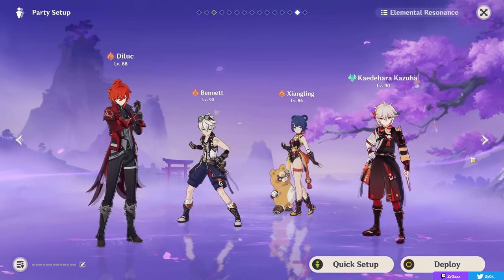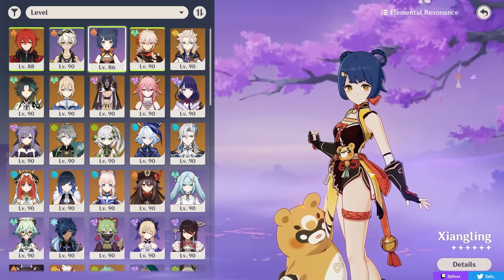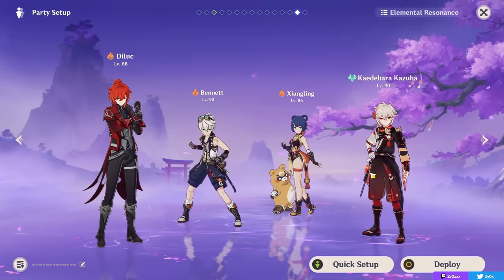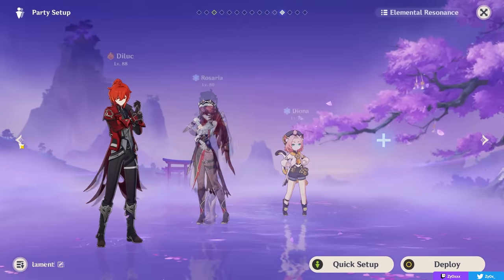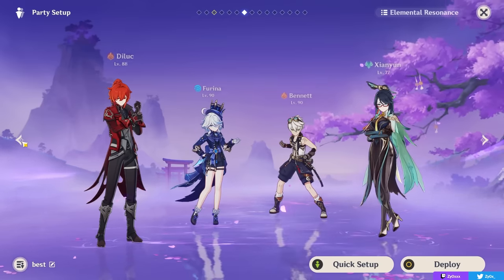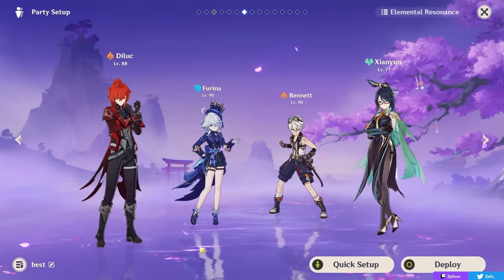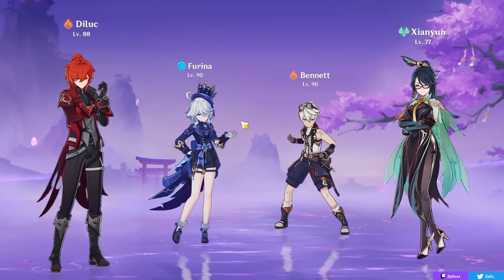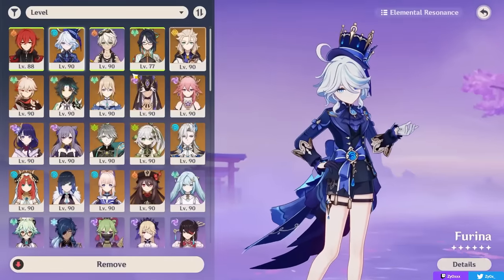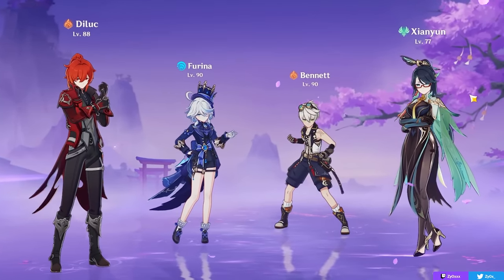Overall, there are many possibilities for Diluc's teams — melt, mono pyro, burgeon, whatever — but my general recommendation will always be vaporize for most players as your standard choice. I want to reiterate that his best team, and the reason I think he's so insane right now, is with Shen Yun, Farina, and usually Bennett. I think these team comps are insane, very satisfying, and very powerful. Diluc got an upgrade with just Farina and also with just Shen Yun — both are huge upgrades individually, and together they make an insane team.